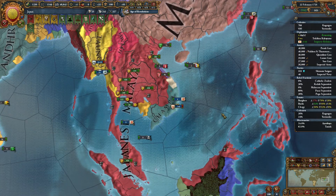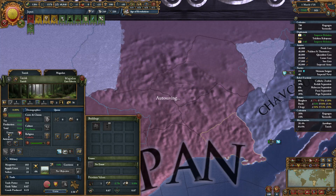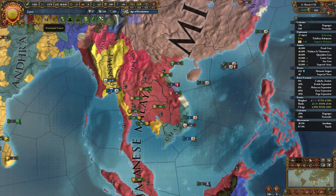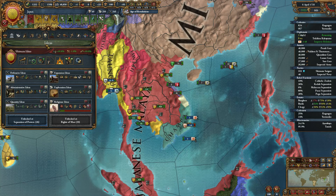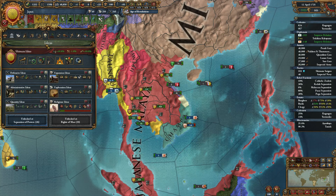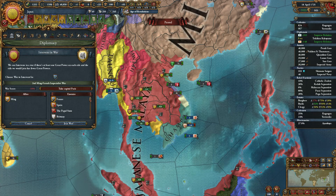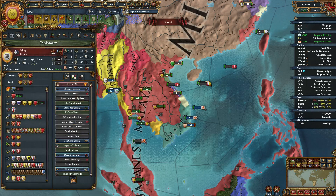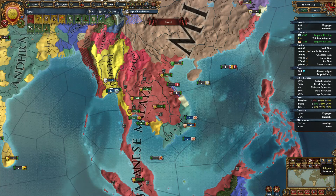I should send a missionary up to take out these Catholics before I have a revolt on my hands. Oh wait, I already am — figures. They would have been the cheapest one to convert. I can intervene in war with great power to aid the Ming — no thank you. I have no intention of aiding the Ming; if anything I'd like to help kill the Ming.